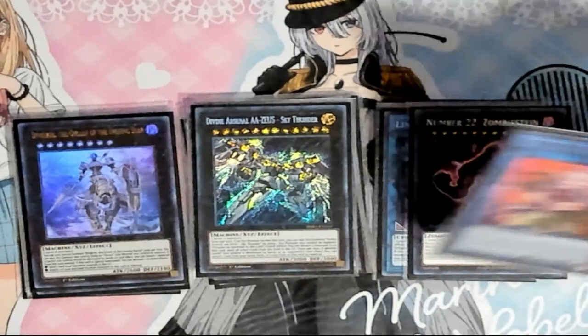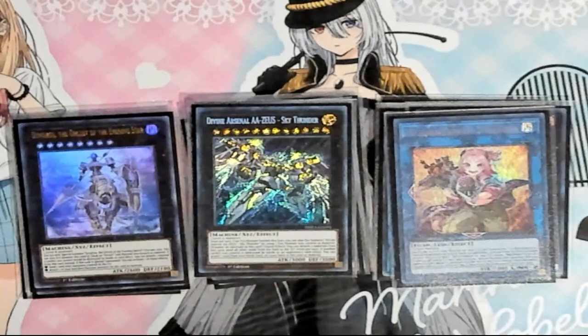Then, since we play those Exceeds, we play a copy of Zeus. And we also play one Muttcracker as a card in case we ever need to make it for some situation.